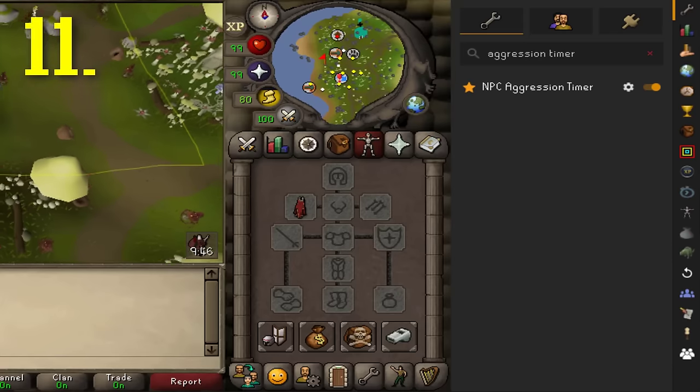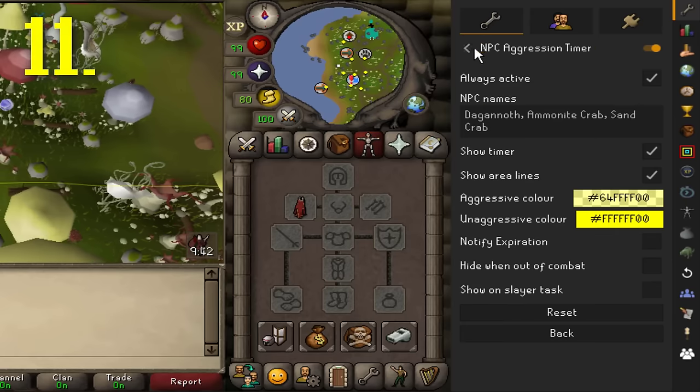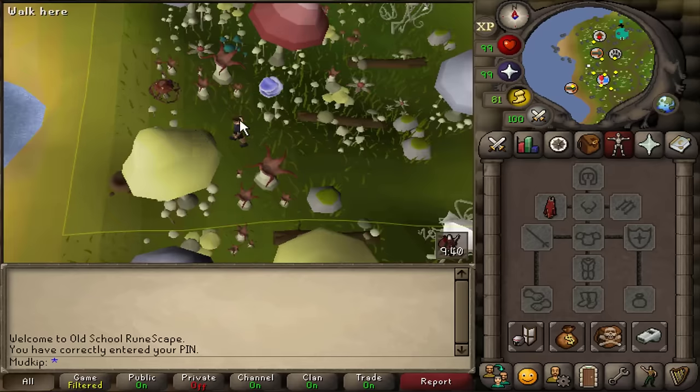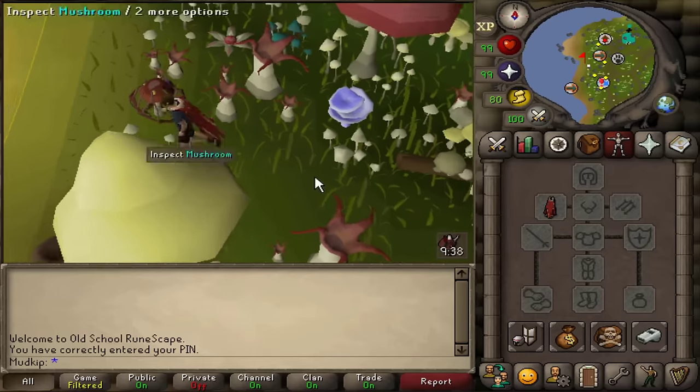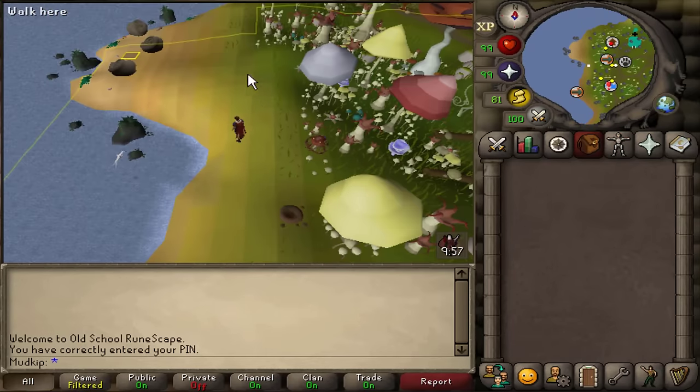Quick bonus tip number 11: the NPC Aggression Timer plugin. When NPCs de-aggro you, if you walk out of the highlighted zone, it'll reset the timer back to 10 minutes so you'll have another full 10 minutes of aggression time again.